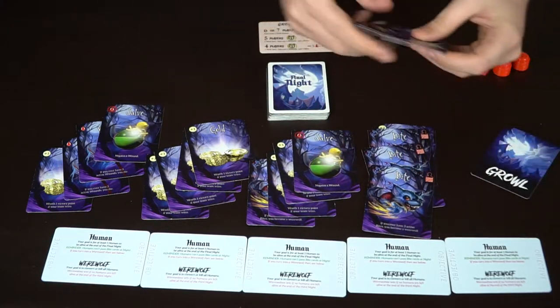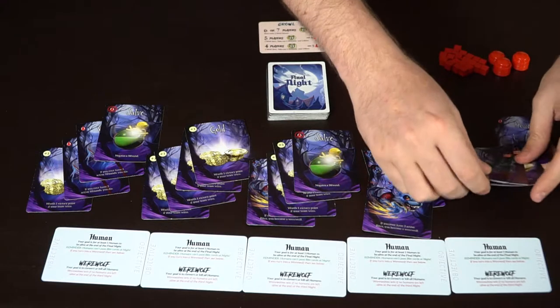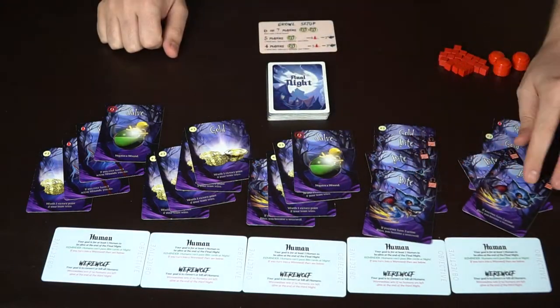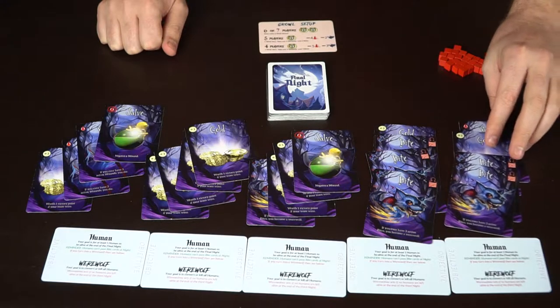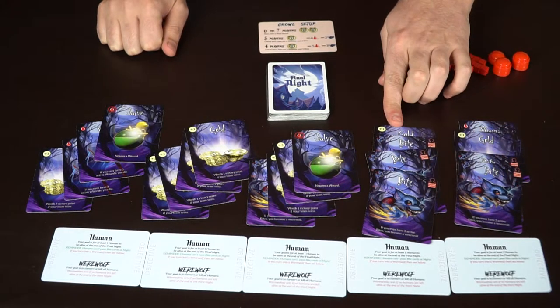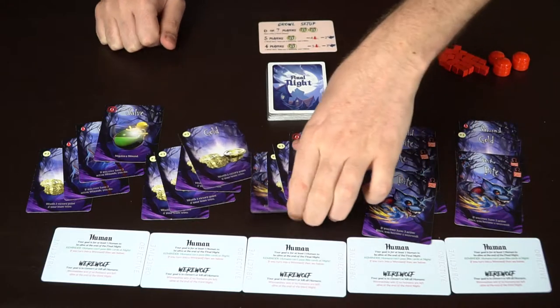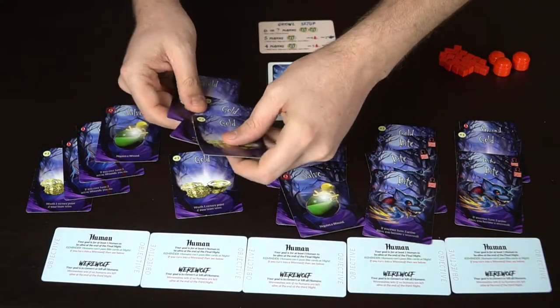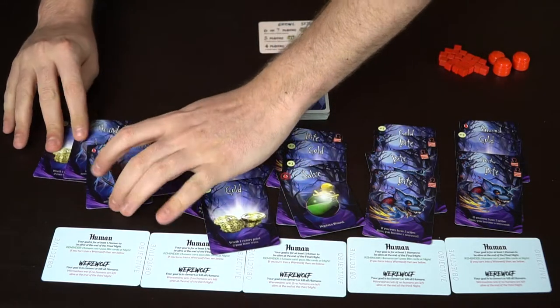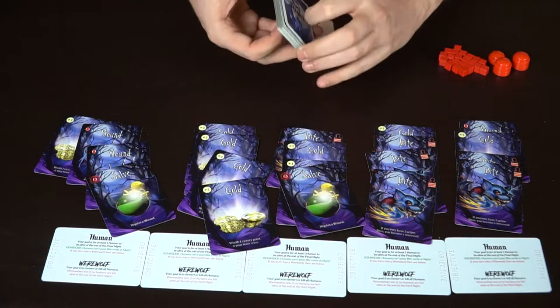Okay, so we've got all the cards here. As you can see, this player has three bites, so he's also a werewolf to start the game — which rarely, rarely happens. That was one gold and they somehow managed to get three bites. Now that the game is ready to begin, players have their hand of cards and the deck is there. You take the deck and turn it over — you don't need the other card anymore.